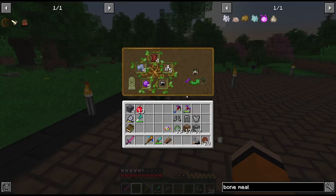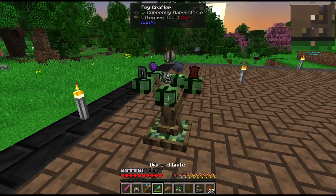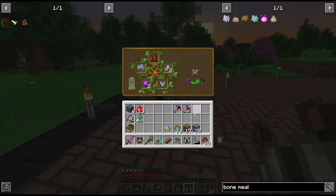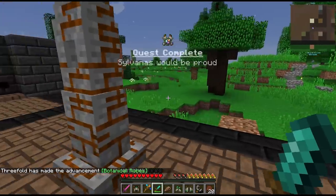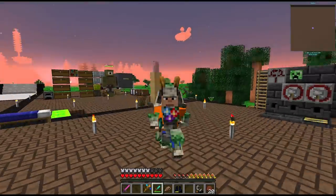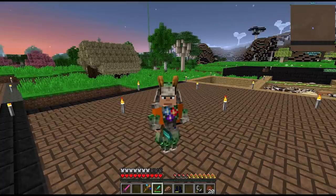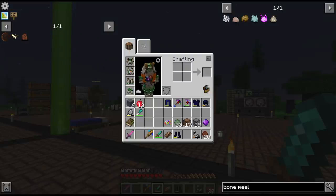So we can craft our helmet, the boots, the leggings, and the chest piece. Alright let's see how we look. Very interesting looking armor set - I like it. With this we have seven bars of protection.